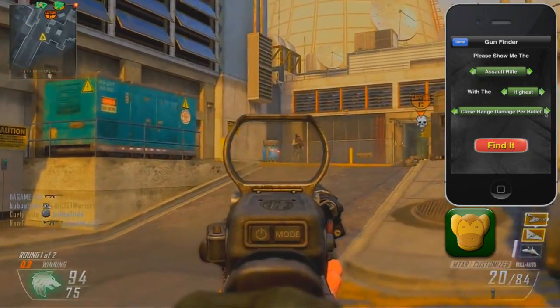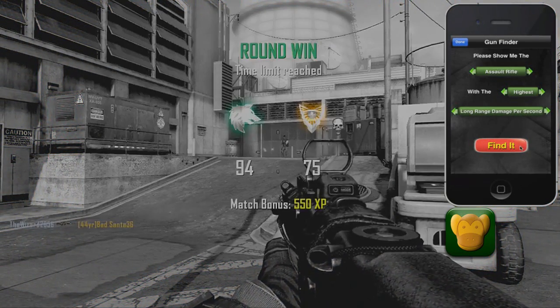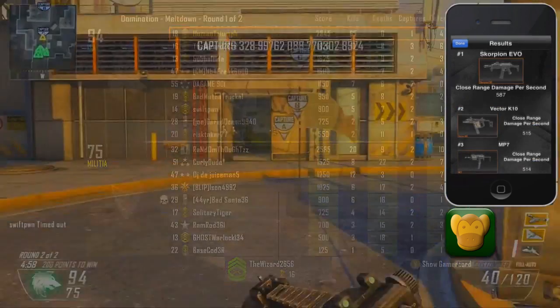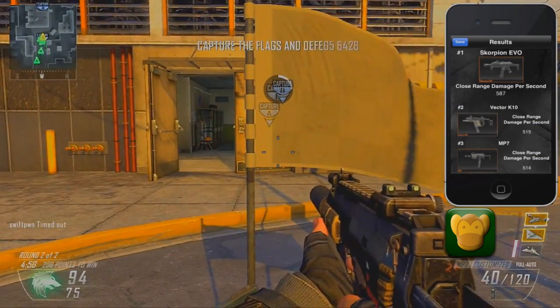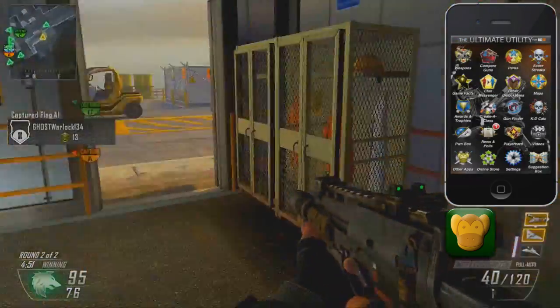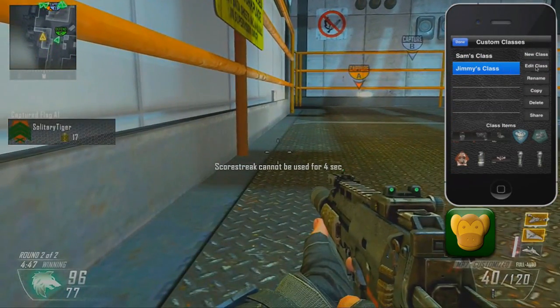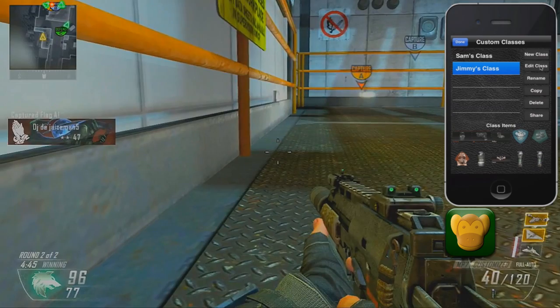You can narrow it down by category — assault rifles, submachine guns — and then by an attribute. If you want to find the submachine gun with the most close-range damage per second, you can pull that up and get the top three results. Once you have that data, you can go into Create-a-Class and build a class around it.